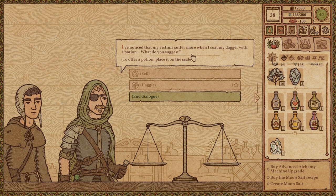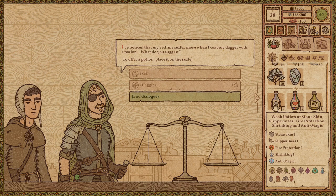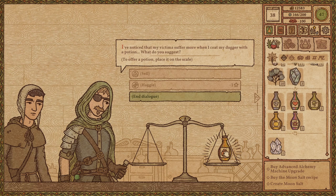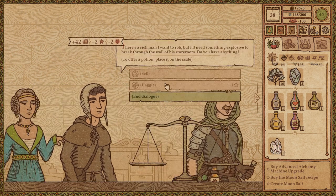A customer says: I've noticed my victims suffer more when I coat my dagger with a potion — what do you suggest? Well, the thing you're not being super clear about here is if you would like your victims to suffer — this will make them hot and stinky. He loves that idea. There's a rich man I want to rob and I'll need something explosive to break through the wall of his storeroom.